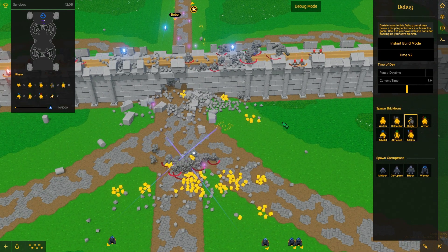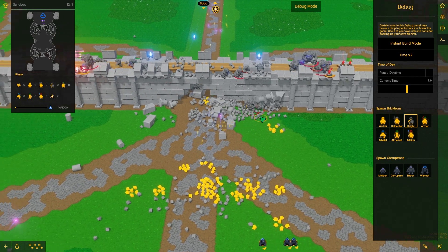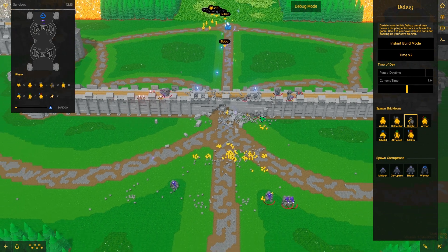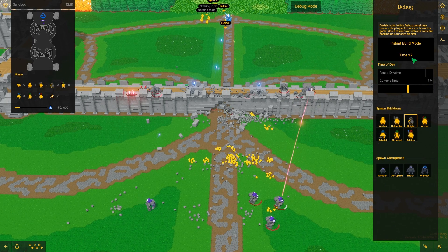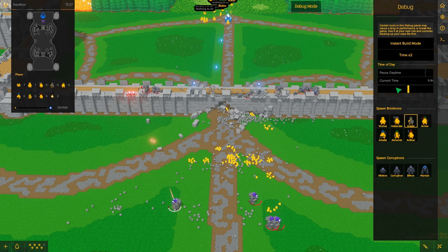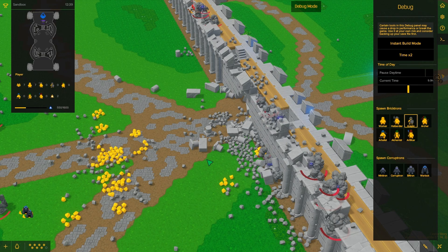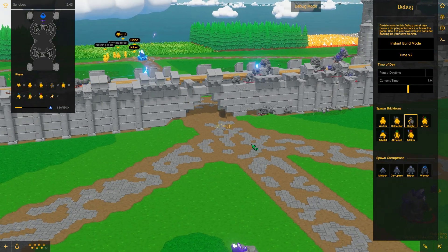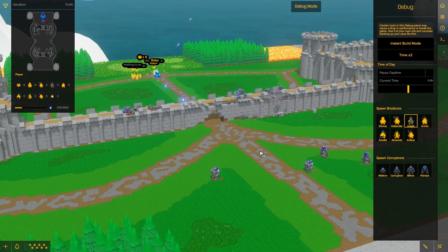They're just chewing down my wall. We'll probably never hit a wave that crazy in single player, but that was kind of cool. They're just destroying everything now. We're getting really bad lag — I don't know if it's because I have a time jump in here. I understand that all of that might cause some lag. There, that's a little bit better. I'm trying.